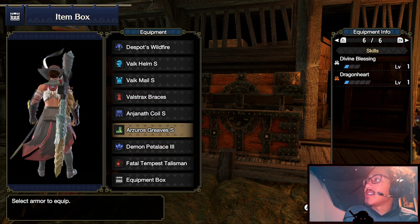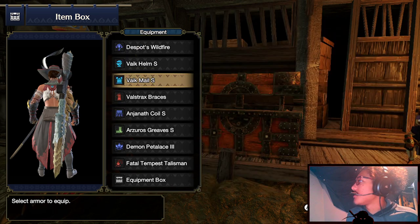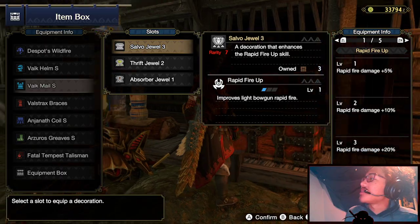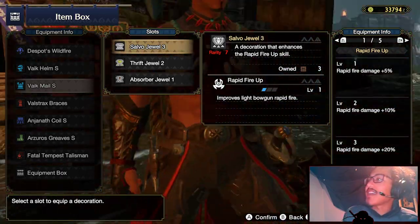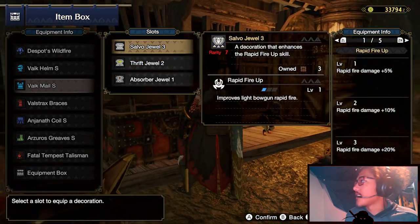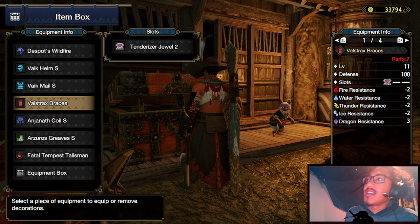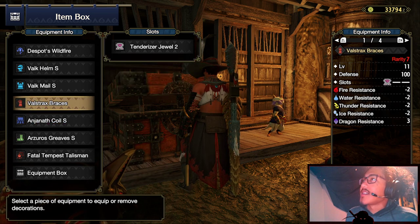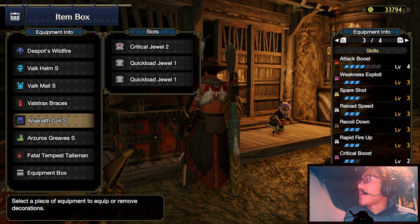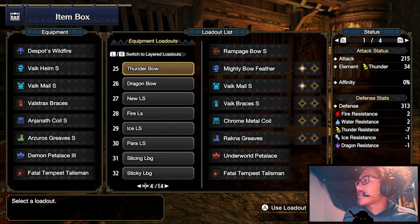Attack Boost 4 and Crit Boost 2 together give a bigger benefit than Crit Boost 3 alone. Rapid Fire Up is our major damage booster, raising rapid fire damage by 20 — essentially equal to a full ammo damage-up ability. Take a moment to copy the decorations, and with that let's move on to the next build: the Sticky Light Bow Gun.